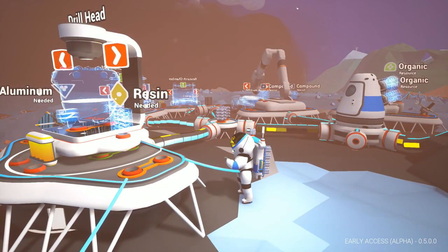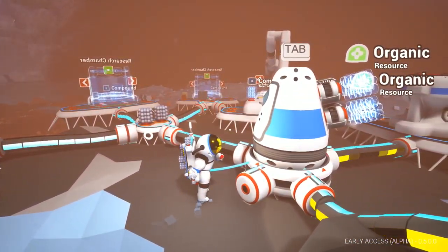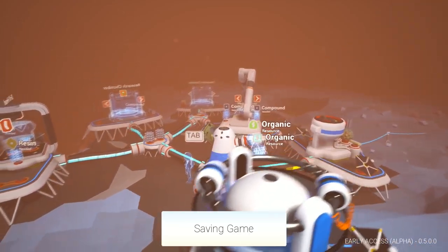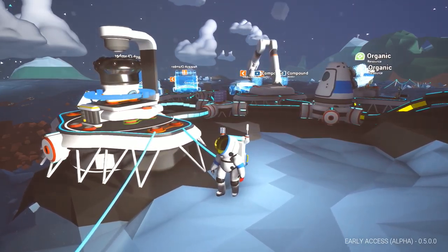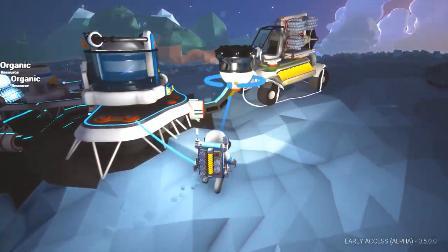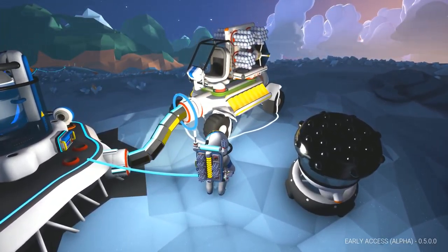We've got something coming up this way. We've got a pretty bad storm coming. Can I come over here and start to make that drill head? We need resin and aluminum. I probably should just get in here and wait for this storm to be over, just to be safe.